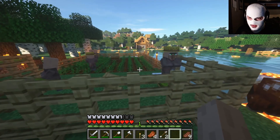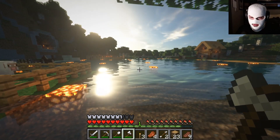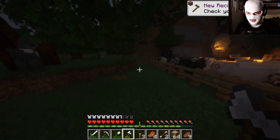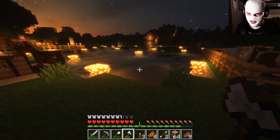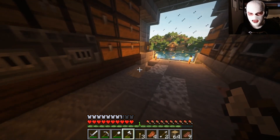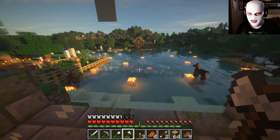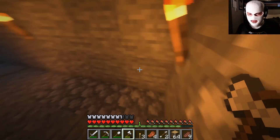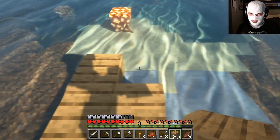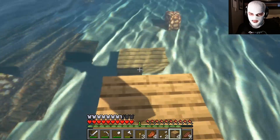Maybe we shouldn't mine here. We should build a bridge across — that's gonna take a lot of wood. This shader looks so good, a ridiculous amount of detail for Minecraft. I put all this glowstone here and I just want to look at it. It's really up to you all what you want, because I can do either. Honestly, I think I should play more on the first save since it has everything, but I might use this as a personal save just to mess around.